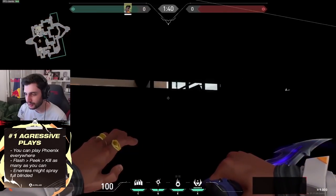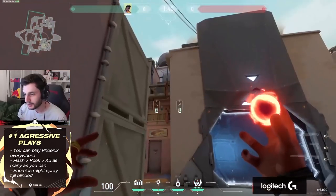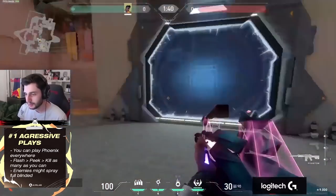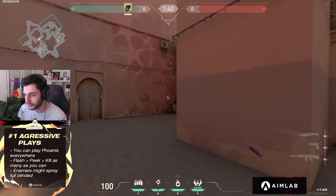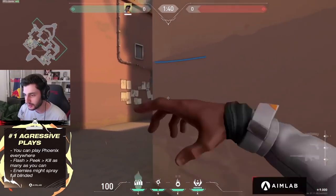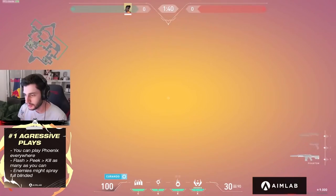It's the same thing for short. You can have a camera watching short, and when you see someone you flash and peek. You can come in close on short, flash or push. You get the first kill and then you go back and flash. Then you can wall again, fall back, or molly.